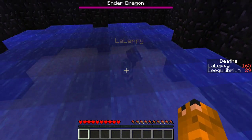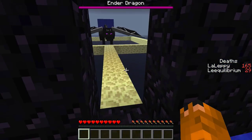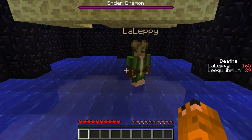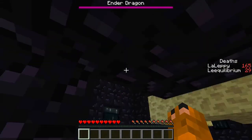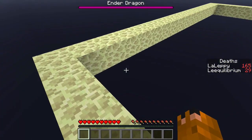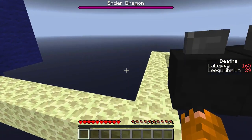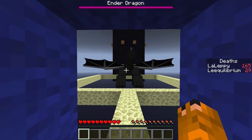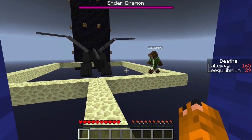Lepi almost drowns at the bottom and we warn her not to get stuck in the water. There's an ender dragon spotted outside. We cautiously check if it's dangerous - it turns out to be just decoration. We carefully cross, admiring the pretty dragon while reminding Lepi to watch her feet.